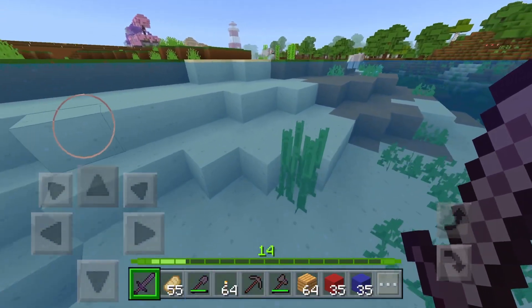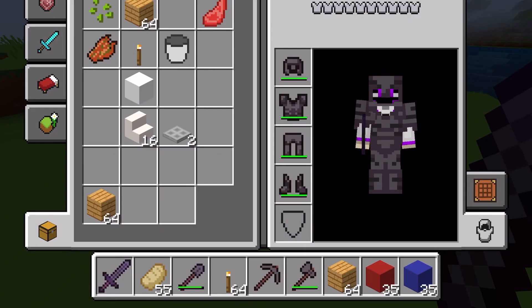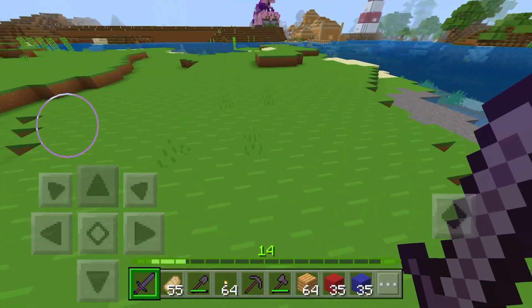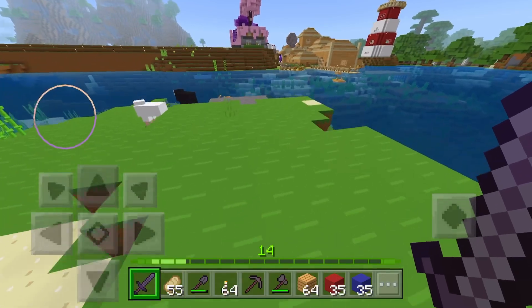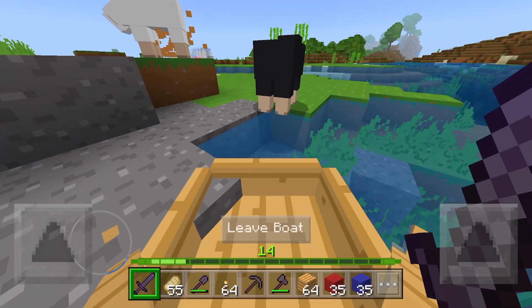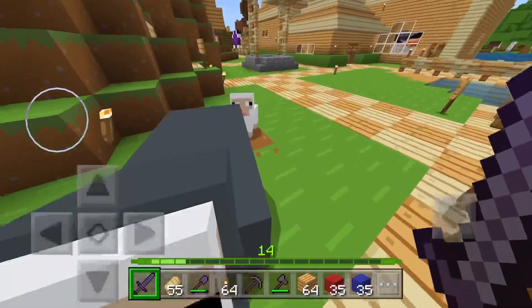There's dogs over here. I could tame them, but I don't have any bones. I'll tame them later. Let me protect my dogs. Go over here and block off the doghouse. Let me get in this boat. Let's just go at the dock — a little fishing dock. Come on, get to my dogs.